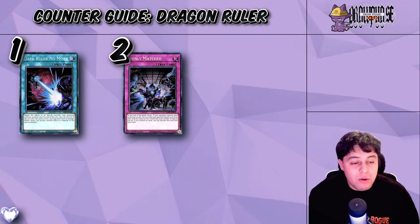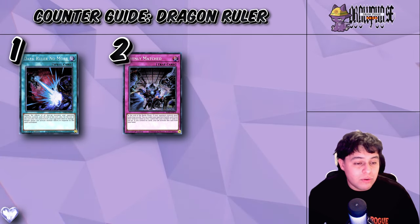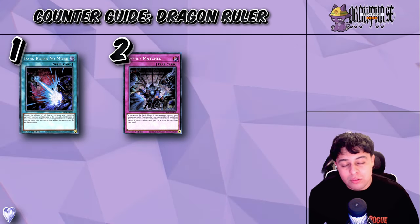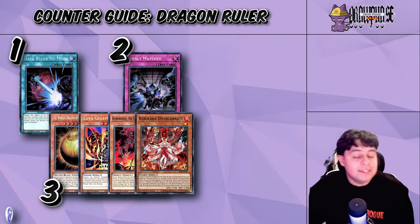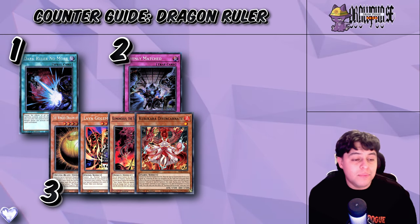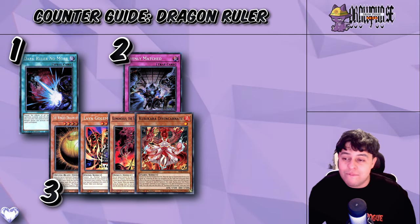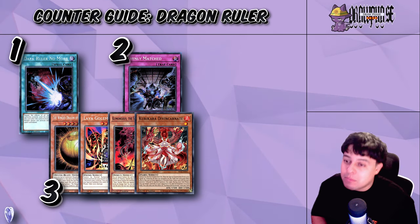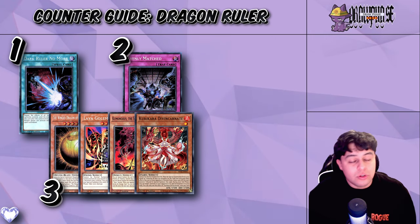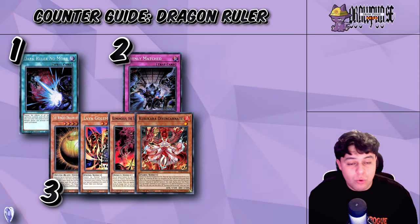At number two, we've got Evenly Matched. If they have no way to stop it, this is a great way to level the playing field — it forces a Dragon Ruler player to banish their cards from the field, and we hope they don't run any negates from their extra deck, the main one being Baronne. At number three, we've got Sphere Mode, Kaijus, Lava Golem, and even Kuri-Roh. These cards are the best way to get over their board, as they'll almost always have two to five monsters including a Baronne, so you'll want ways to remove it without triggering its negation effect.